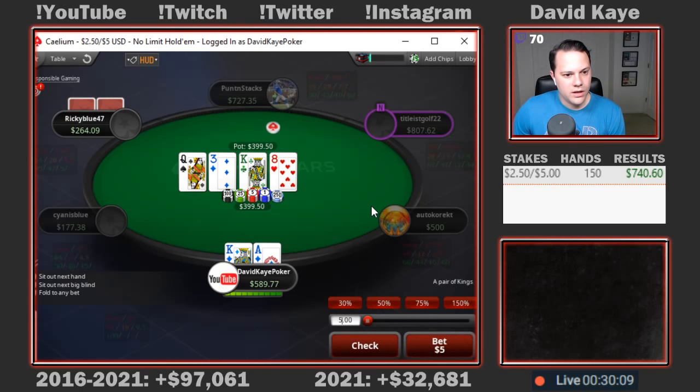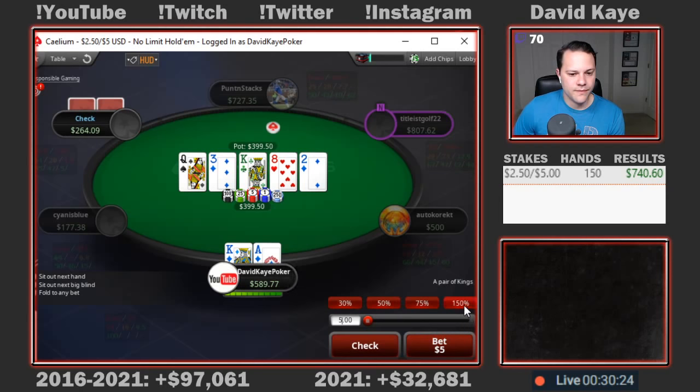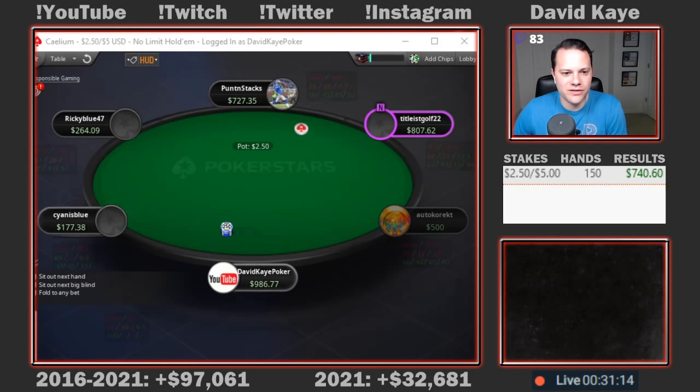We see a call. 8 on the turn. I think we'll play it as a check. I'm going to make sure I'm mixing this, but I think it's nice sometimes to have top pair top kicker check — it can get them to over-stab with like a queen that just thinks it's good now, or maybe a king. Deuce river. Once it checks through and they have under-pot behind, they'll definitely be jamming here for value. Opponent goes well into the tank and unfortunately finds a fold.